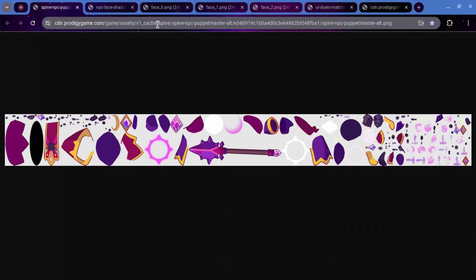This is the first one, and this is the spine for the upcoming Puppet Master — Spine NPC Puppet Master Alt. So this is what the Puppet Master is going to be looking like in his return. Here we can see what I assume is probably the center of his robe. It looks pretty cool. This right here is probably going to be his wand. This thing looks super cool — it's like a mace, I think it's called.